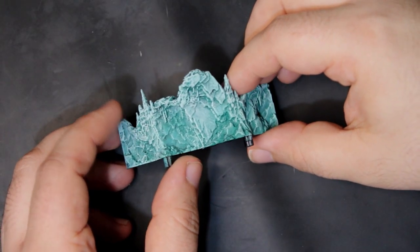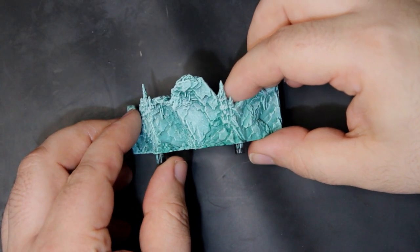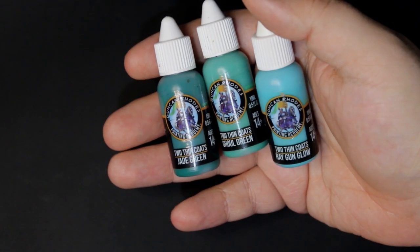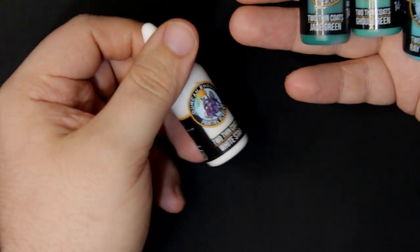Inspired by the Xeno-Jeeva boss fight in Monster Hunter World, I wanted to try and hand out this glassy crystal. We go back to our shades of Jade Green, Ghoul Green, Raygon Glow, and then White Star.